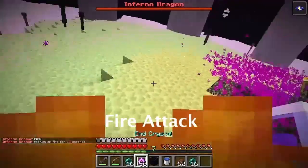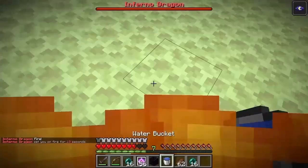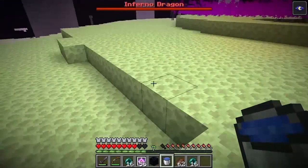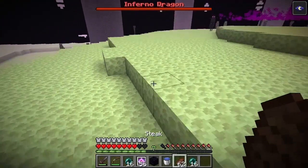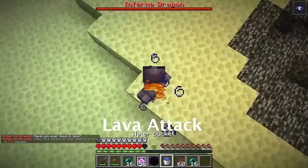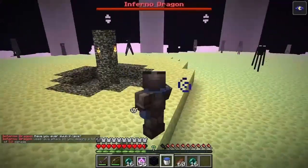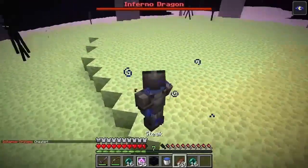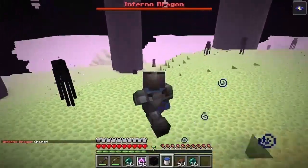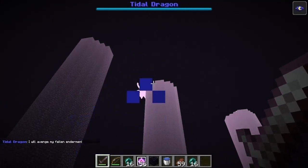Moving to the Fire Dragon. The fire attack sets the player on fire, so a pro tip: bring a water bucket. The lava attack — maybe we should call it the fire fountain attack — will summon a powerful lava fountain beneath you and shoot you up into the air, making the use for a water bucket even more urgent.